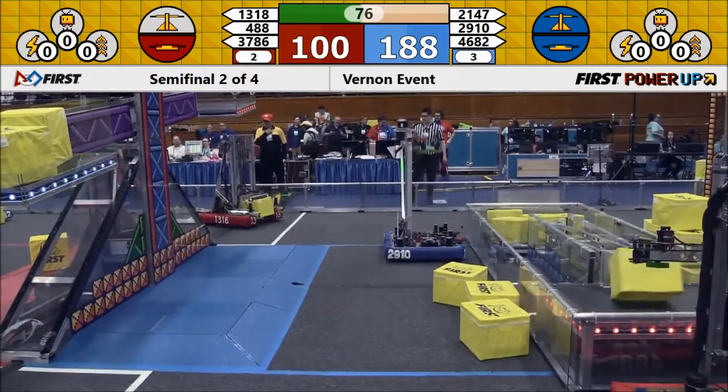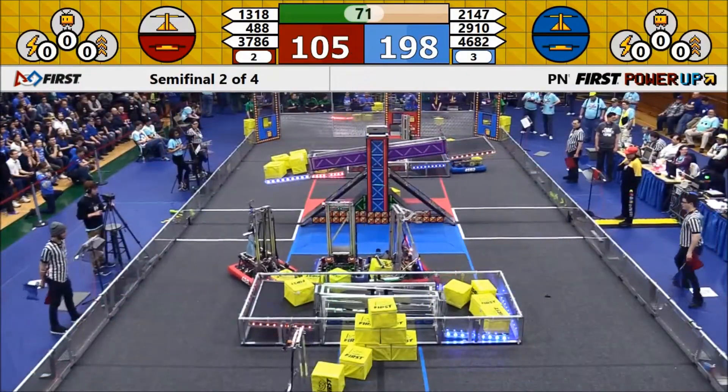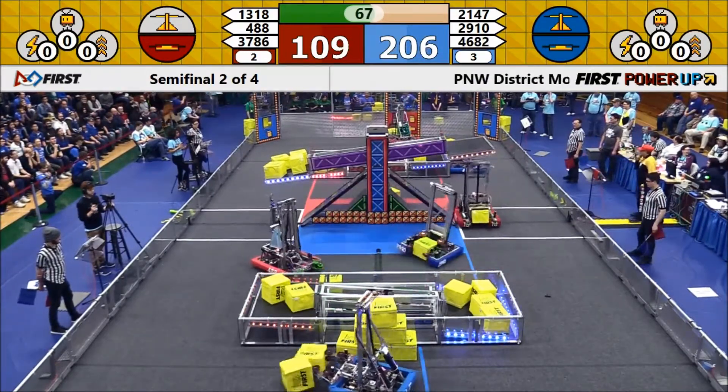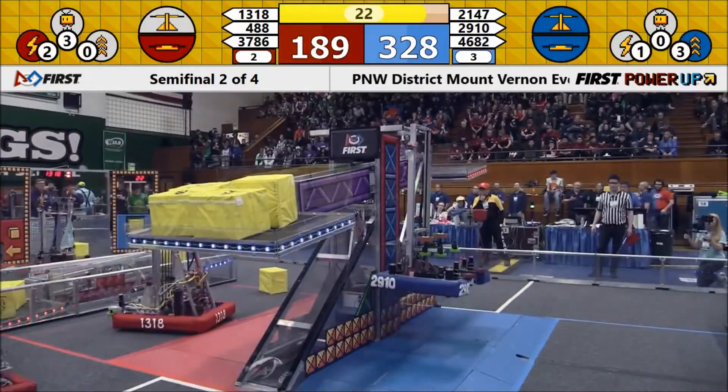That's Chuck and Jack and the Bot placing a bunch of power cubes into their switch to make sure they maintain control. Right now the blue alliance score is almost twice as high as the red alliance, as robots move onto the ramp.